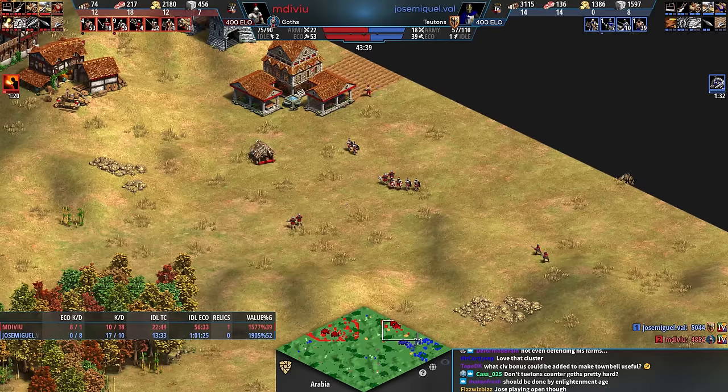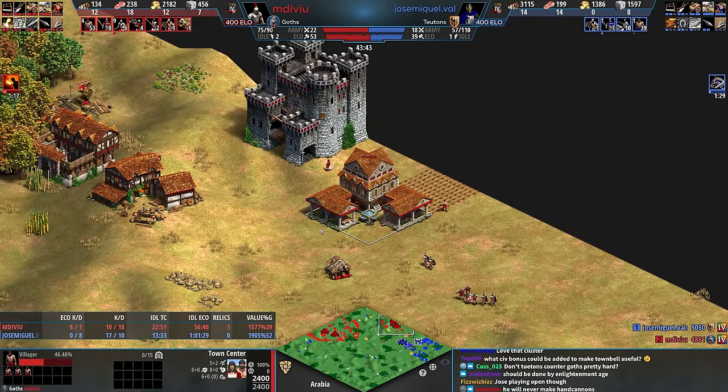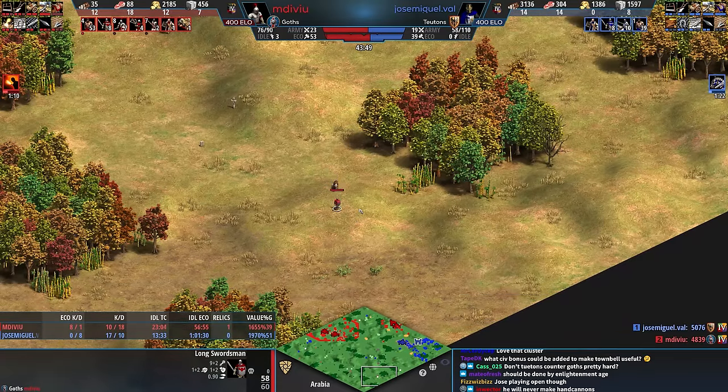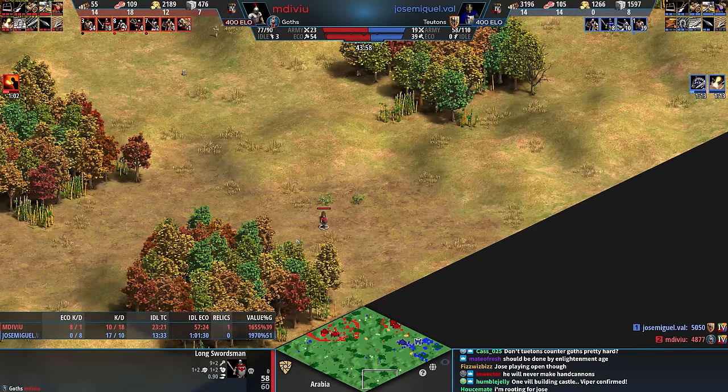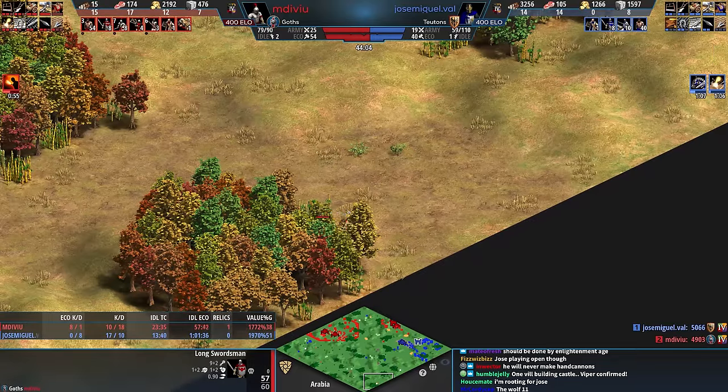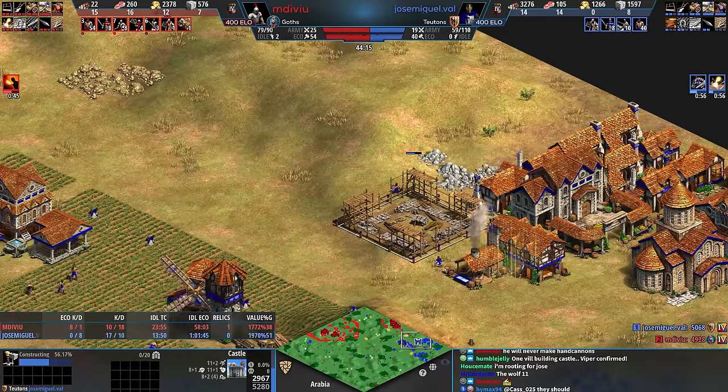Both civs do get hand cannons, but I feel like at this ELO, knowing to get Chemistry and make archer ranges for that is tricky. I don't see low ELO players make hand cannons very frequently unless their civ is the gunpowder civ — like Portuguese arquebus. They go in with the plan of going gunpowder, they're going to go gunpowder.